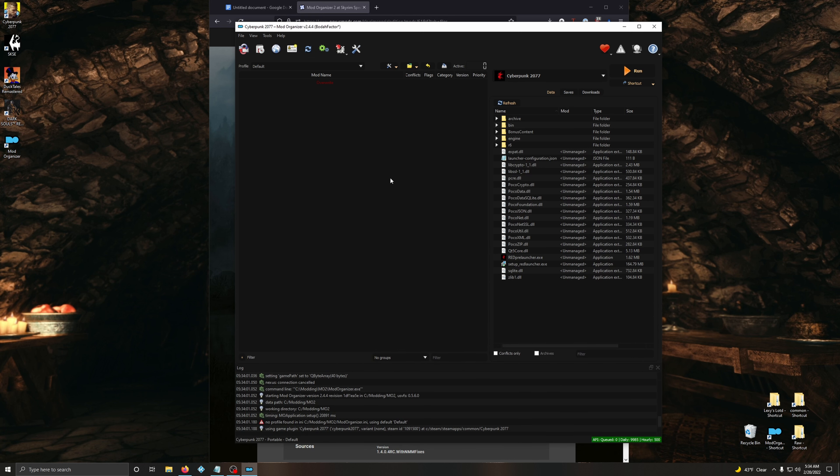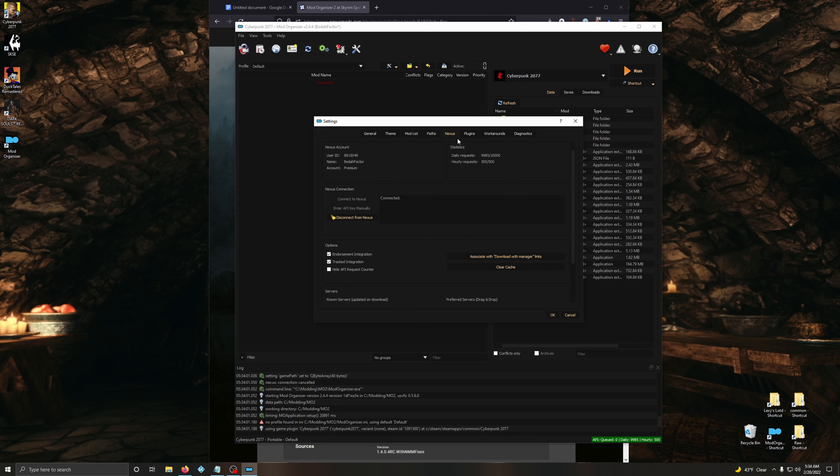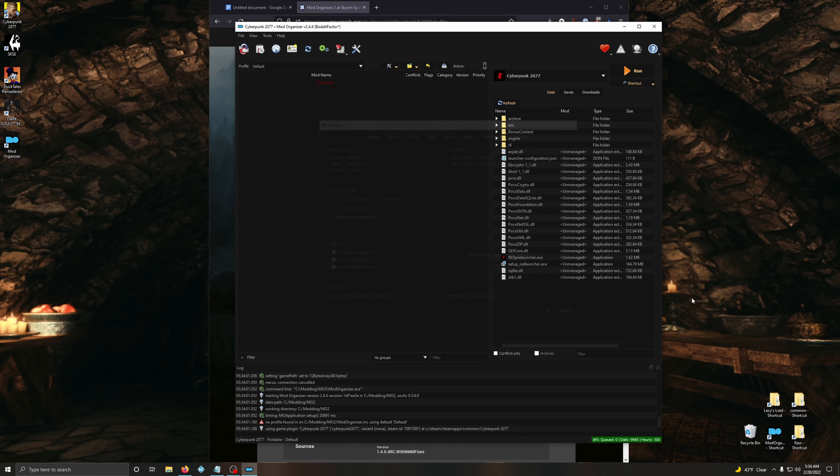At this point you're going to want to make sure you have an account with Nexus Mods. If you've been messing around with mods in Cyberpunk you probably already know it. If not, the link to Nexus Mods is in the description below. Go back to the wrench and spanner, click on Nexus, and you're going to see where I'm already connected. You're going to click Connect to Nexus, it'll take you to the Nexus web page, just follow the steps to link Mod Organizer 2 to Nexus. Once you're done with that, you're ready to rock.